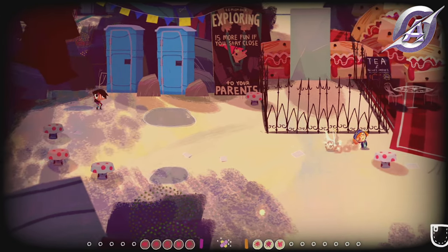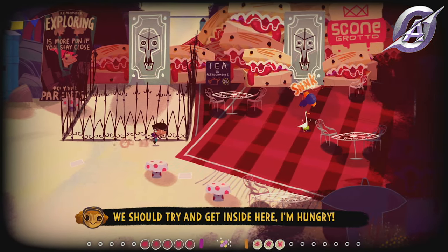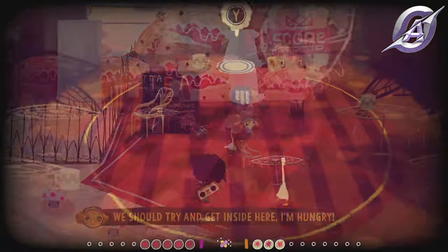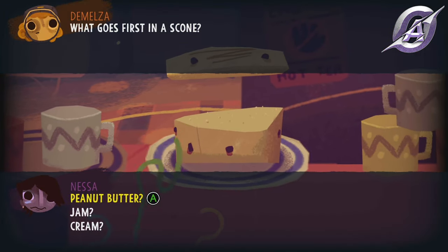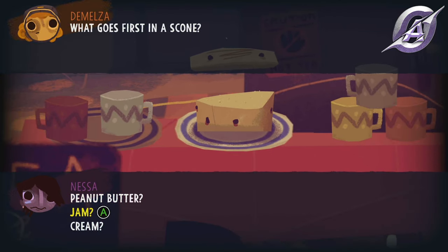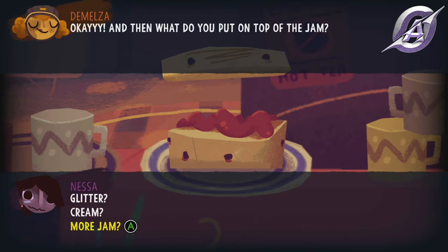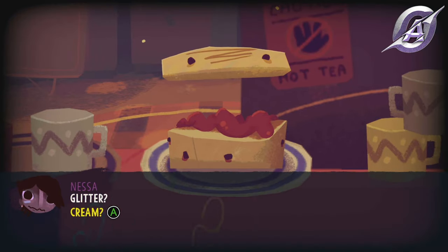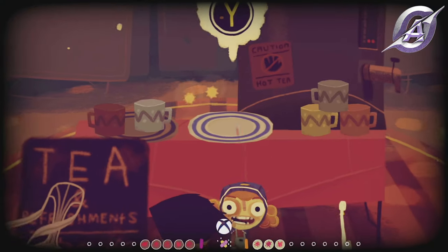Also in the theme park in day three, after you leave the toilet, go east, use the plunger and enter the house. Interact with the plate and choose jam, more jam and cream. The Sword in the Scone achievement will pop.